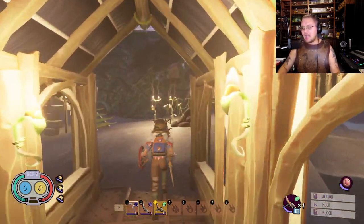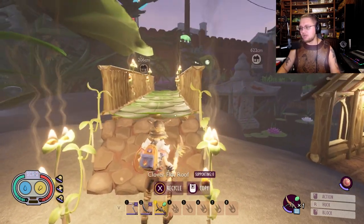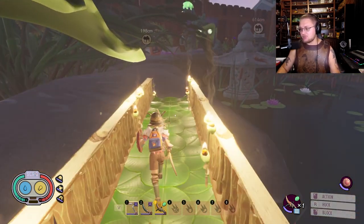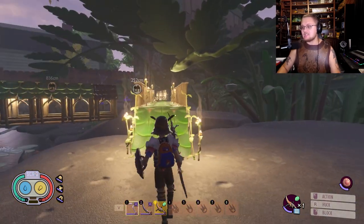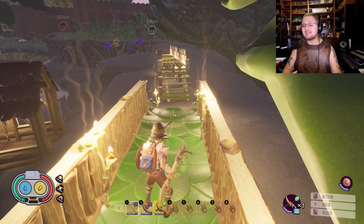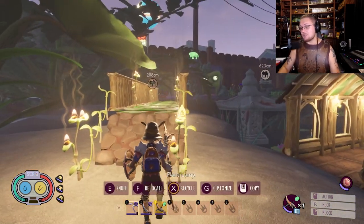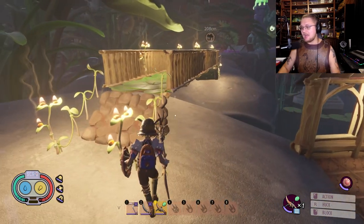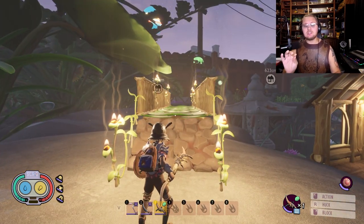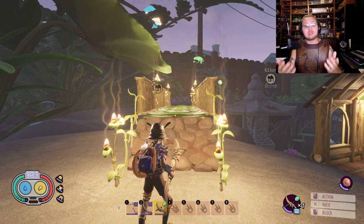Finally, we have the simple bridge, lit up with lights across the entire thing. It's lit up nicely and it's a nice easy way to build some quick bridges around that aren't going to take as much material — whereas the others take a lot more weed stems, burrweed floors, and so on. Nonetheless, all three of these bridge ideas are very cool in my opinion, and I hope you guys will use them in your world.